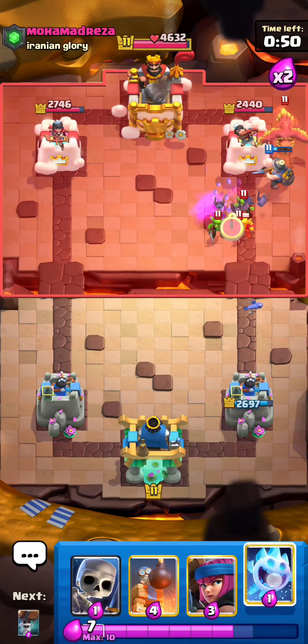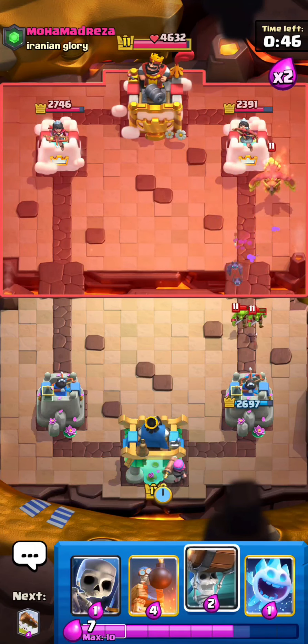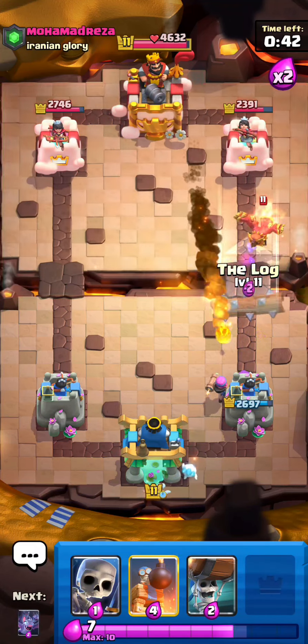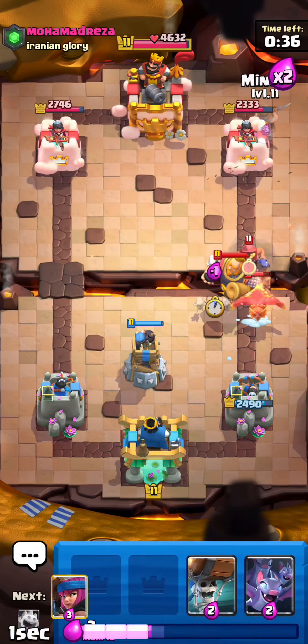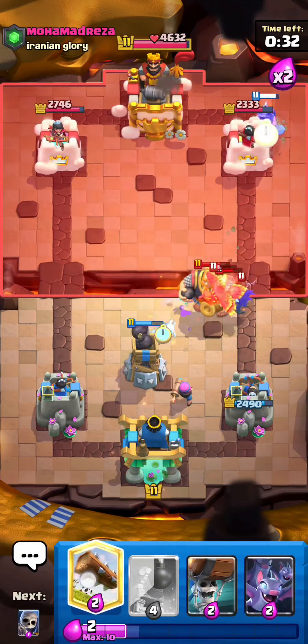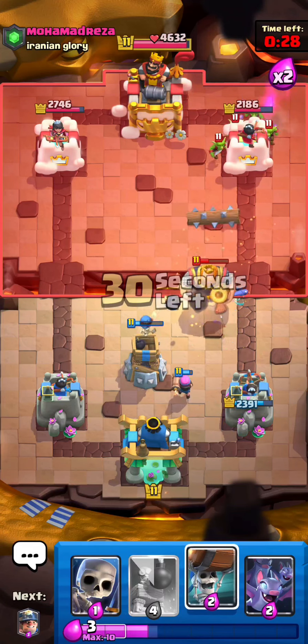Phoenix — but that's not going to be enough. Yep, he has the goblins. I'm gonna cycle one firecracker. I wish we could have evolved firecracker in the tournament. I'm gonna log, bomb tower, firecracker, and ice spirit. That should take care of that.